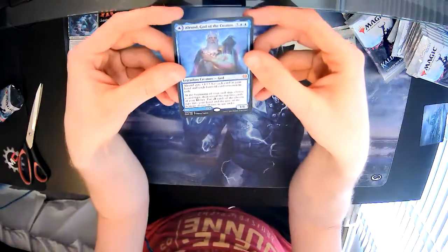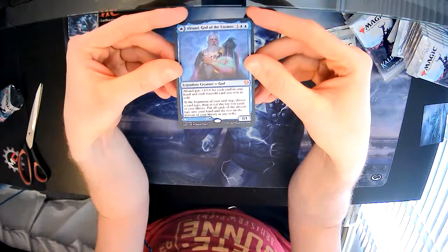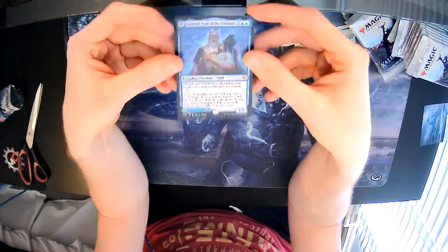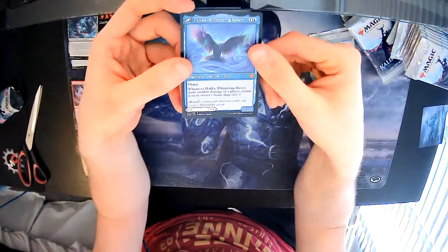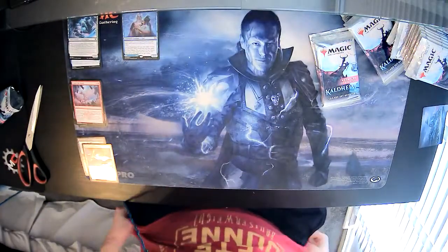Two foils and a mythic out the top — let's look at Alrund. He gets plus one, plus one for each card in your hand and each foretold card in exile. At the beginning of your main step, choose a card type, then reveal — put all cards of that type into your hand and the rest on the bottom of your library. The back is Hakkar the Whispering Raven: whenever it enters or deals combat damage to a player, return it to its owner's hand and scry two. I like that — not sure what to do with it yet.